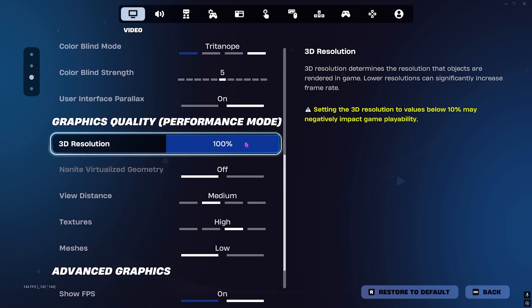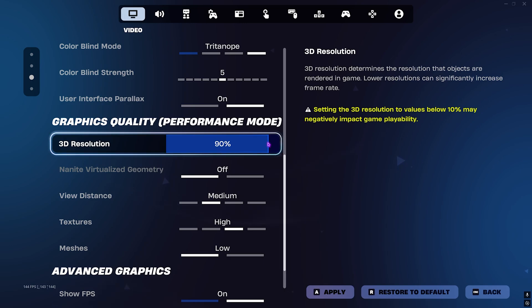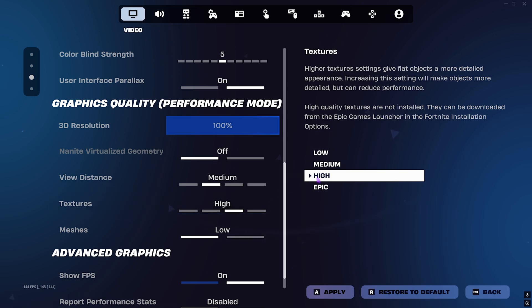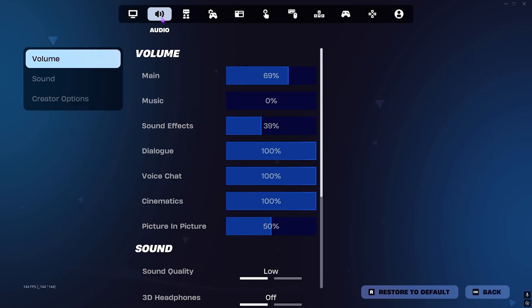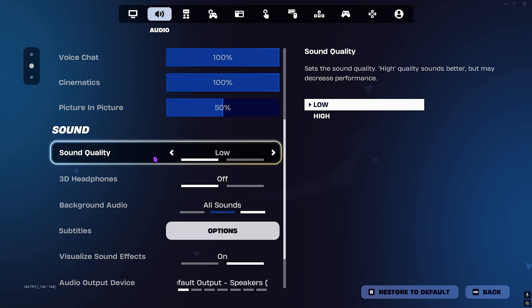Scroll down to find 3D Resolution and set it to 90 — it won't compromise quality much but improves performance. For View Distance go with Medium, Textures can be set to High or Medium depending on your PC, and Meshes go with Low. Click Apply. In Audio Settings, set Sound Quality to Low as it impacts performance drastically.